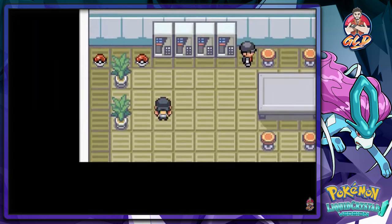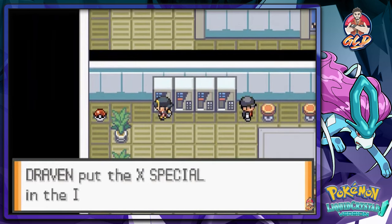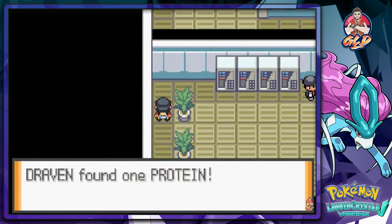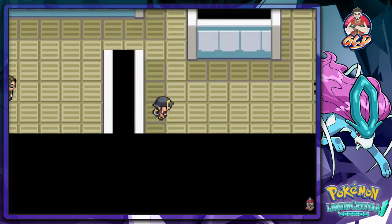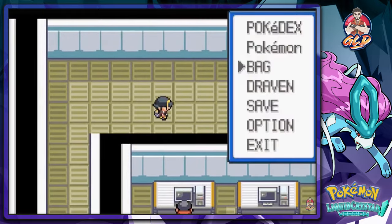We're moving on and grabbing two items. We found ourselves an Egg item, and let's grab this one — which is a Protein. Good stuff. I guess we still need to go upstairs because I believe there's still something waiting for us.